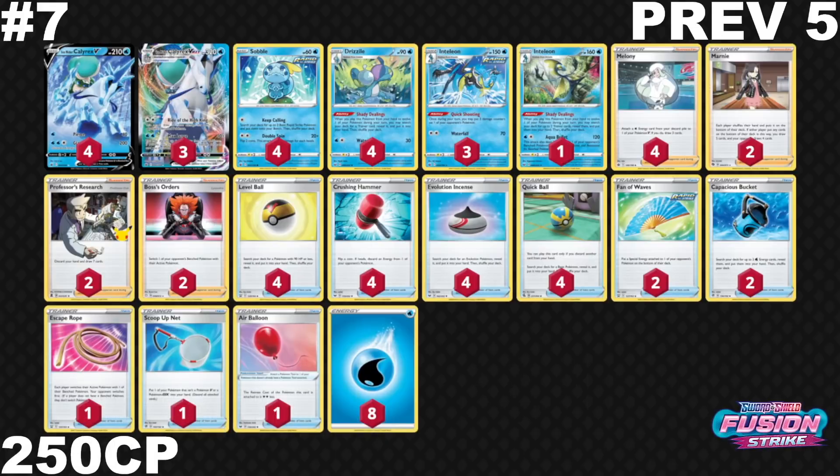Jumping into our number 7 spot, we have Ice Rider Calyrex VMAX. This deck has fallen a couple spots from number 5 and has a decent bit of CP. It's fairly neutral in the format — players are experimenting with it, and if you're an Ice Rider player, you're playing this deck. This deck is split between Ice Rider with Hammers and another variant with Suicune V that didn't make our top 10 — I view them as two separate decks. If you play this deck right, you can do well against Mew because of Crushing Hammer and Van of Waves. The numbers of Ride of the High King and Max Lance work well with this format, especially with Quick Shooting.